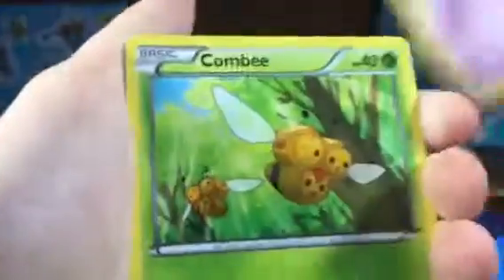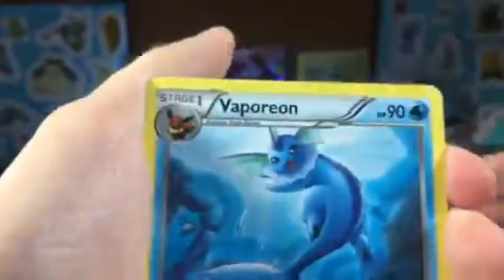Alright, so we got a Meowth. Larvesta — that's a cool artwork. Cottony. Gololet. Vaporeon! Yay! Infra-Spirit Link. Reverse Gyarados.